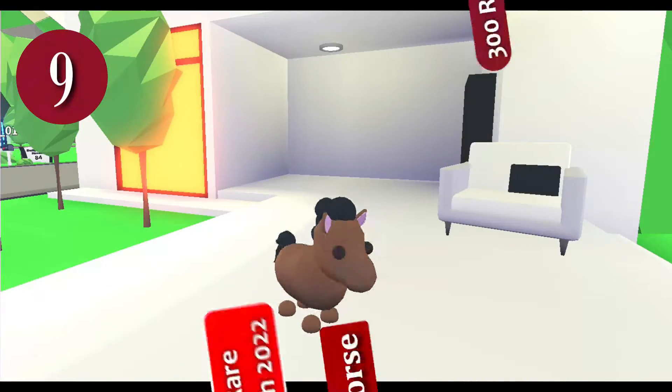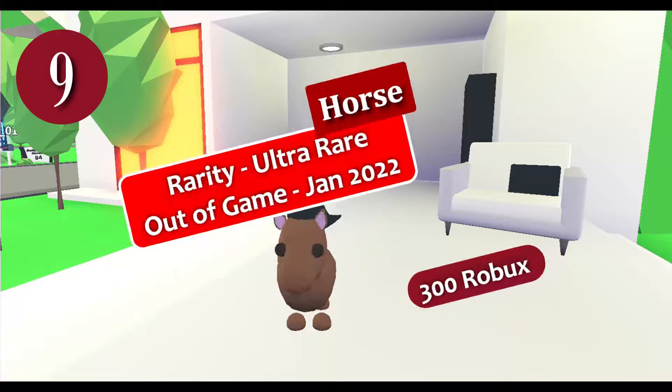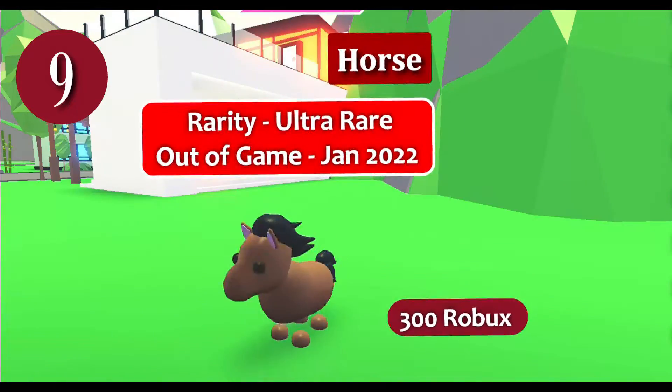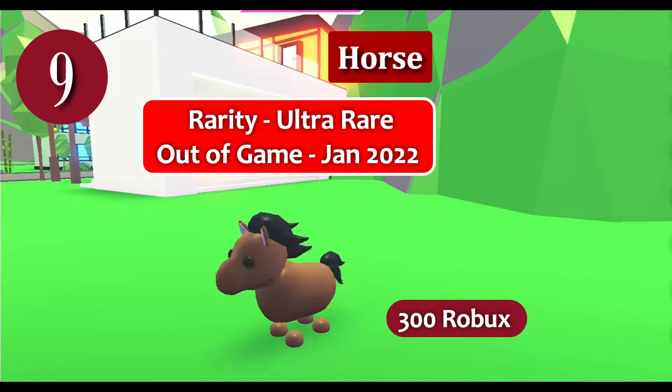The horse is an ultra-rare pet that could be bought as a Game Pass Pet for 300 Robux. It is now only obtainable through trading, as it left the game in January 2022. The horse's appearance is very similar to the unicorn, except without a horn and in different coloring.